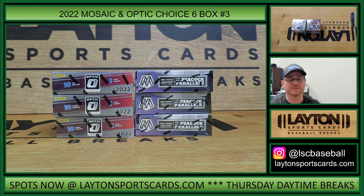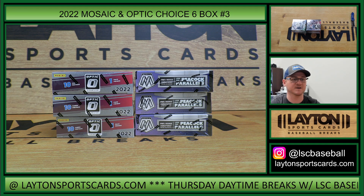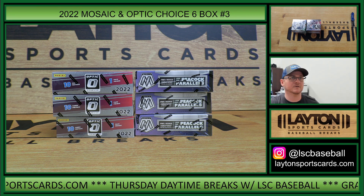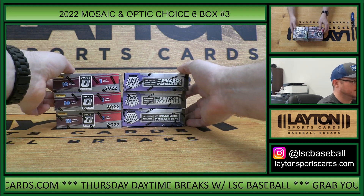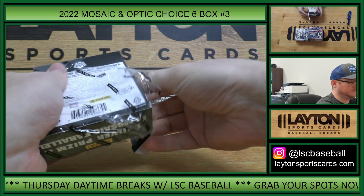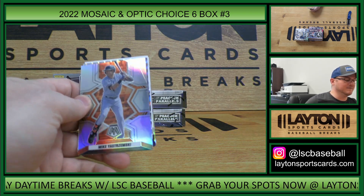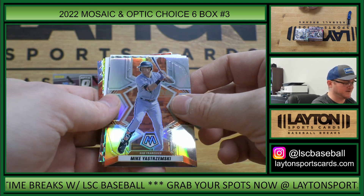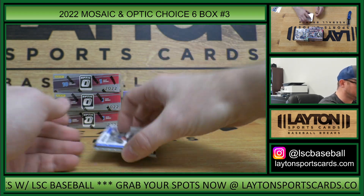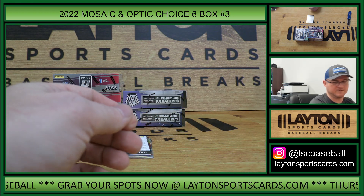Post those results, we'll get this going. We have seven spots to go in our next six boxer. Just $25 a spot for these. We also have some spots left for our last break of the day — another five box Capstone and Optic Mixer, $30 a spot. There's Jastrzemski and Nolan Ryan throwback. This is Marlins to 88, rookie auto, Peyton Henry. And a redemption.